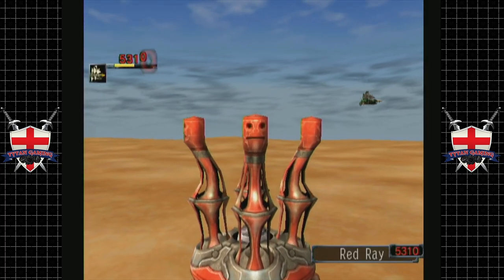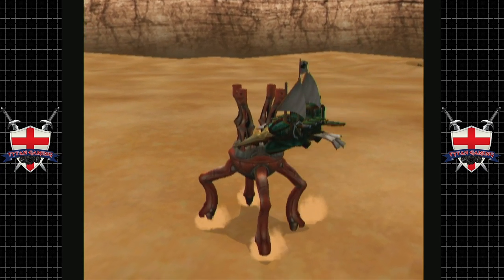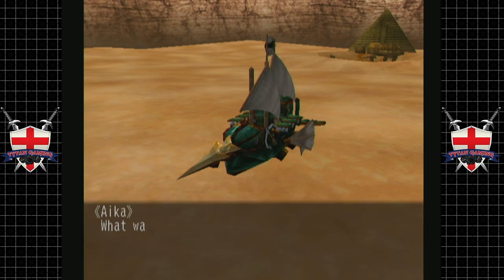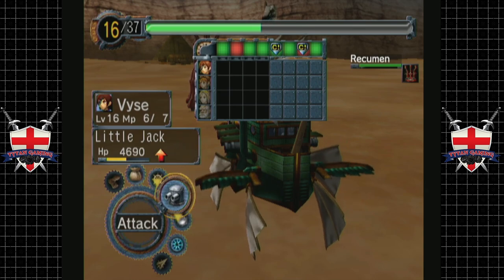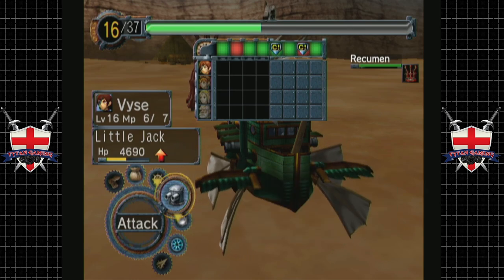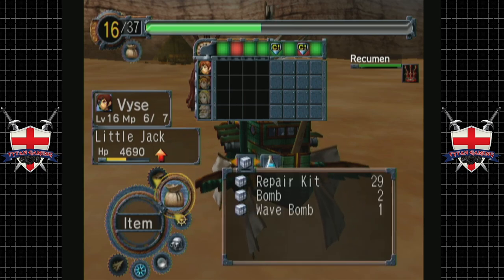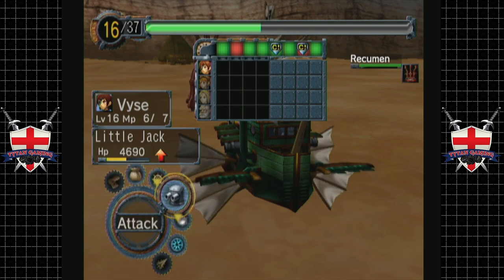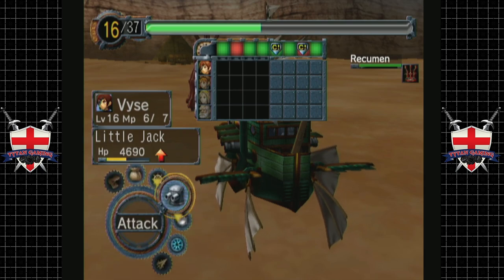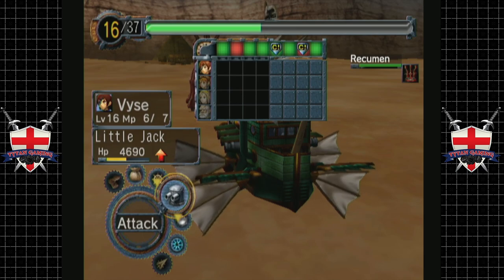300 damage is probably the best hit we've given him yet, and he still hits back hard. This is not going to go well for us at all, but it is what it is. A few more hits like that and we're done for. We really need to open this up by healing. The trouble is, on the turn that we need Aika to heal is the turn that we need to be fighting — so that's not brilliant.